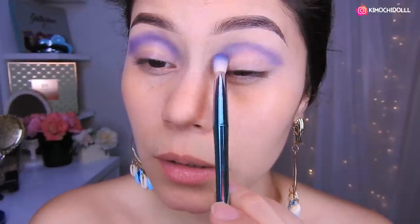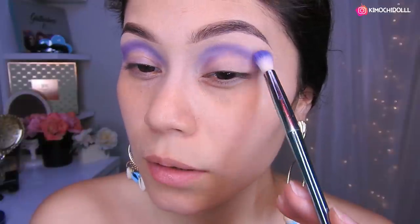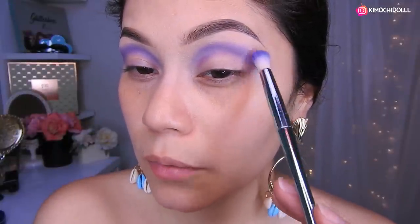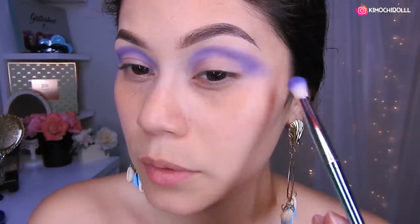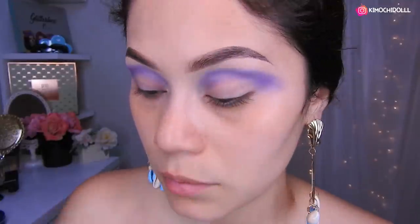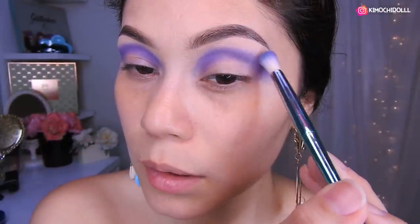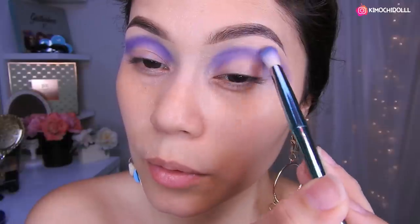Ahora voy a estar comenzando a colocar este morado oscuro, a toquecitos, solamente poquito, en toda esta zona de aquí, ya que va a ser nuestra sombra de profundidad. A toquecitos, lo sacamos hacia afuera, ya que vamos a limpiar, para que quede más aquí abajito. Venimos un poquito más para acá y tratamos de meter más sombra. Igualmente en este lado, ahora ese poquito de sombra vamos a tratar de difuminar hacia arriba, poco a poco.